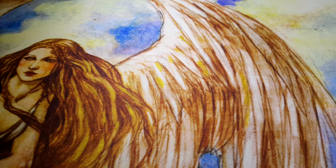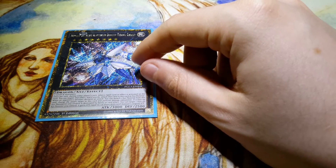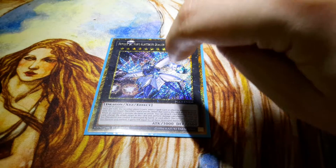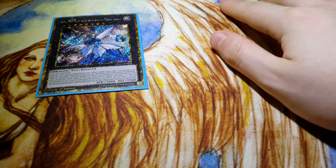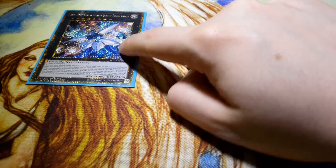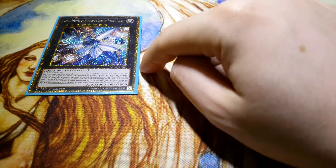So then we've got the extra deck. We've got Number 38: Hope Harbinger Dragon Titanic Galaxy — during either player's turn, when a spell card or effect is activated on the field, you can negate that effect and attach it as XYZ material. That's useful against things like pendulums and monarchs when they try to domain lock you, or if they try to Storm Forth you.